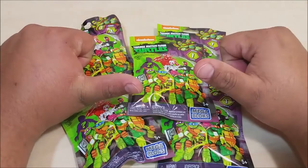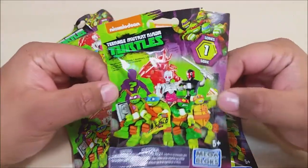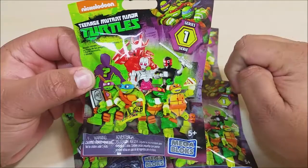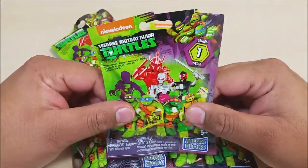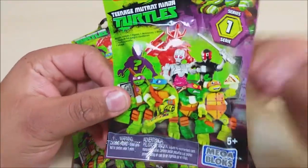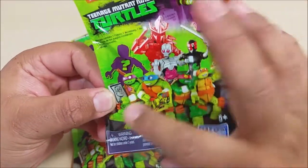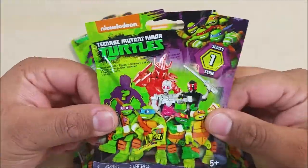Hey there YouTube, this is Guy's Toys and I'm back with an awesome video today. I found what I love the most — Ninja Turtles — and today these are by Mega Bloks. They actually came out with some really cool stuff. I went down to my local Toys R Us and I can't wait to get the rest of the stuff I saw and share it with you guys. But for today I'm only going to show you five mystery bags. Here are some of the cool stuff you can get: you got a red Shredder, a Kraang, the Foot Clan soldier, the four boys, and a mystery character. So let's see what we got and let's get started.